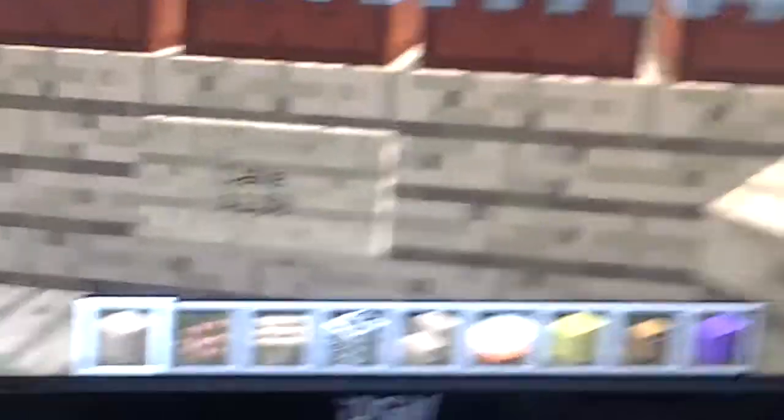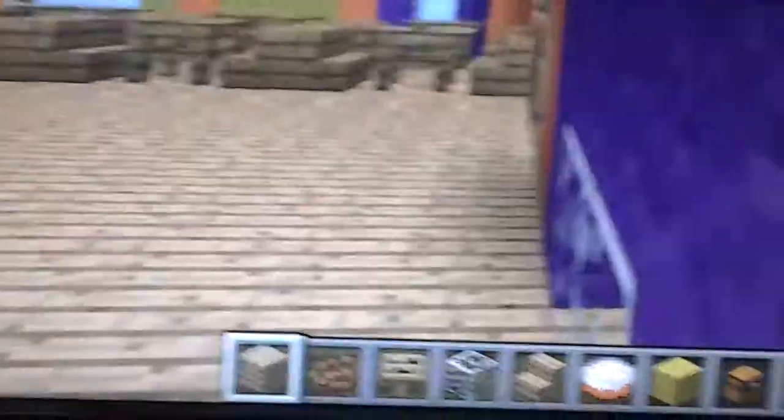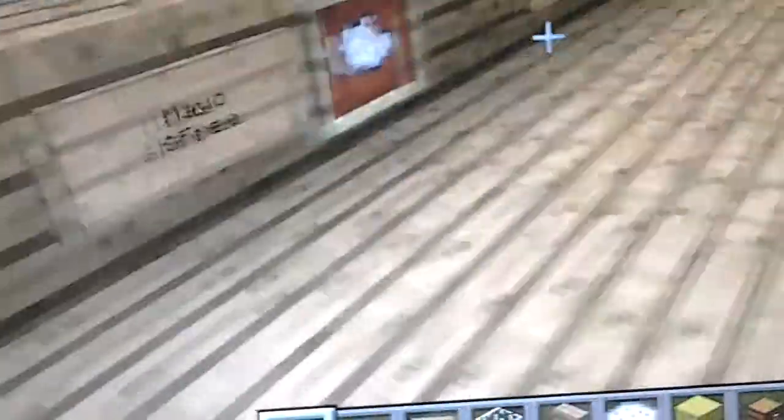I call it pounds in the UK. Over here is the dessert menu and you can get cake for $1.50. You can get ketchup for free, mayonnaise for free, and barbecue sauce. And down here you can get some salt if you need it.